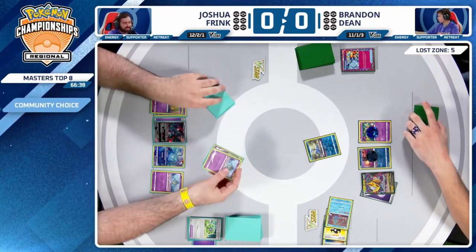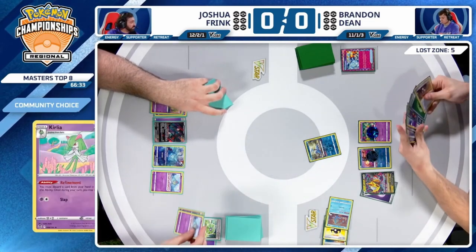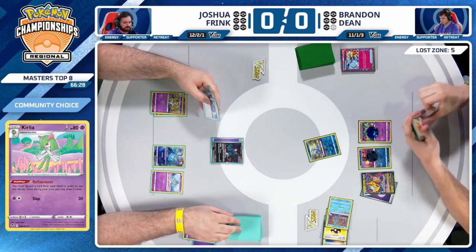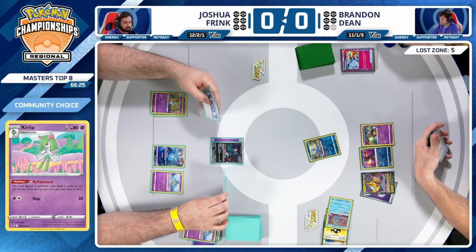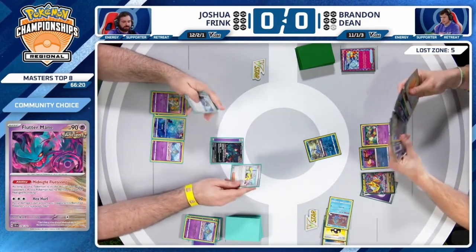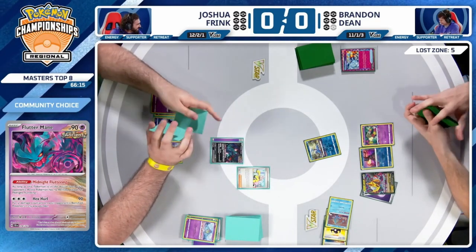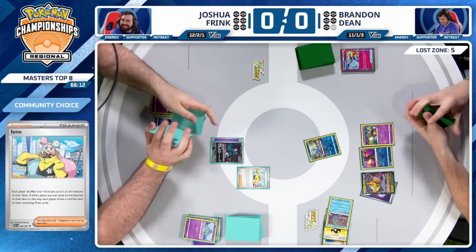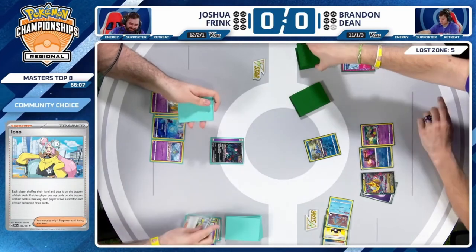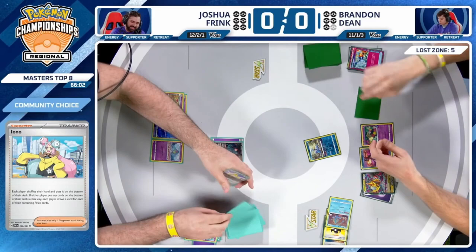Now that everything is nice and ready, we get the knockout on the Curlia that was brought active with that Prime Catcher — thanks to that Spit Innocently from Cramorant. That is a first in eight years of commentary — never seen anything like that. Iono being played, and this is what I talk about with Gardevoir — I'm not feeling it yet.